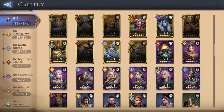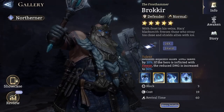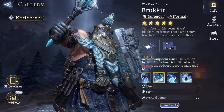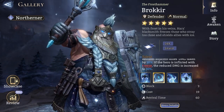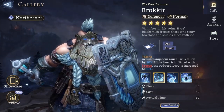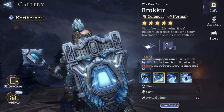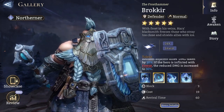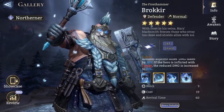Mainly you're going to focus on defenders. One highlight of the defender class should of course be Brokir. Brokir is a hero largely considered to be the best defender in the game — so this is an obvious choice. Similarly, most legendary defenders can do the job based on their higher stat lines alone.